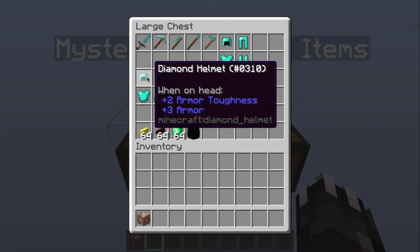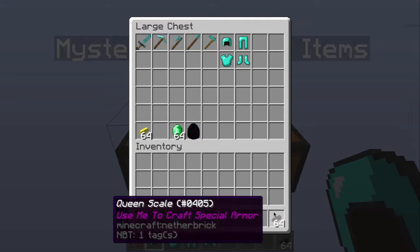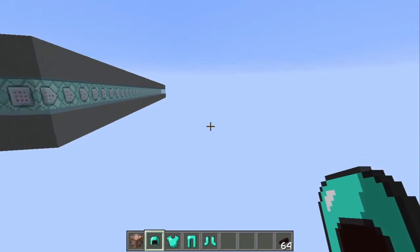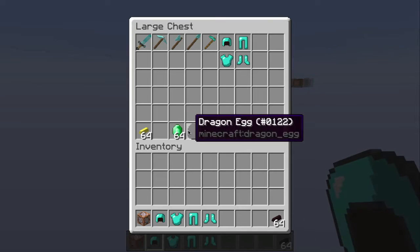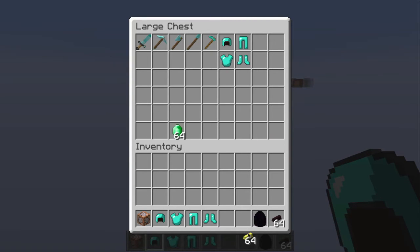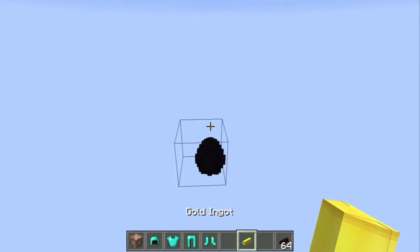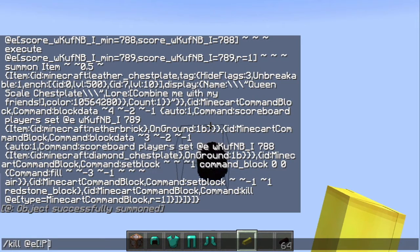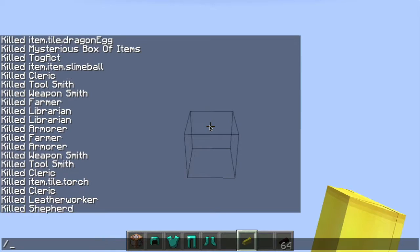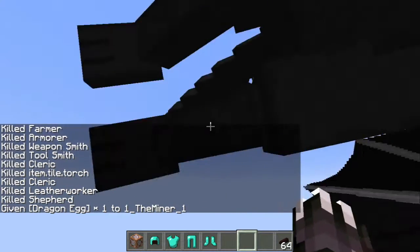There are two sets in this add-on, and we are going to be focusing on the queen set. If you've used the orspawn mod, you'll know what the queen set is. To get queen scales, you need a dragon egg and a golden ingot. Throw them both on the ground, which will summon a dragon.